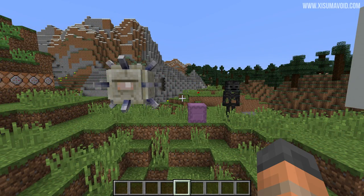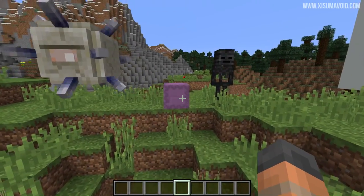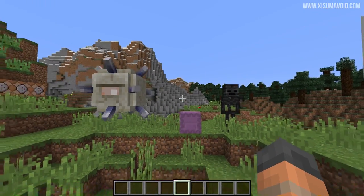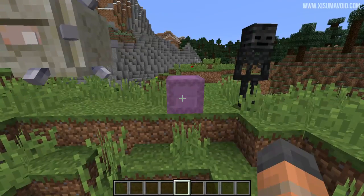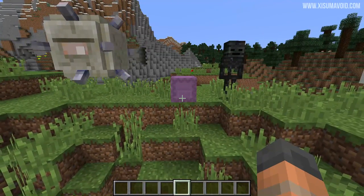With all of those considered there are still 3 other status effects that we require to unlock this advancement: mining fatigue, levitation and the wither effect. You might be thinking we've got to put all 3 of these mobs in the same place at the same time, and the hardest one is probably going to be getting that shulker. But I propose a way where we don't move the shulker and we don't move the elder guardian.